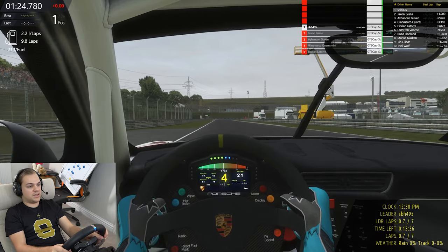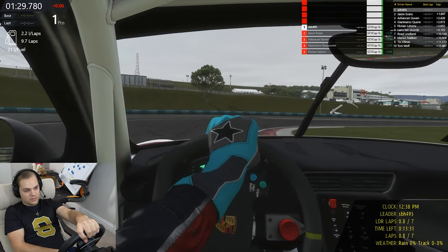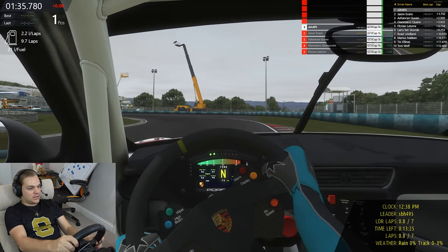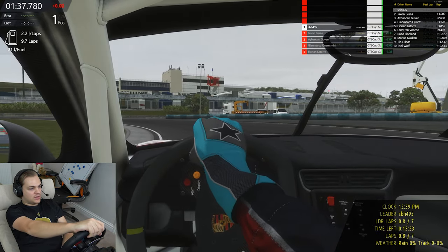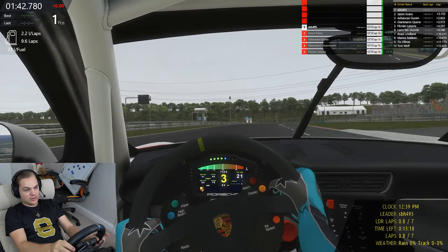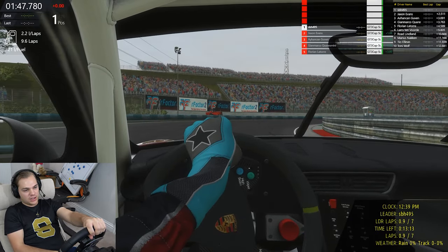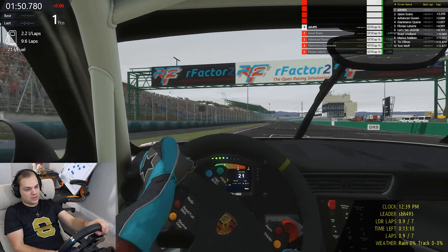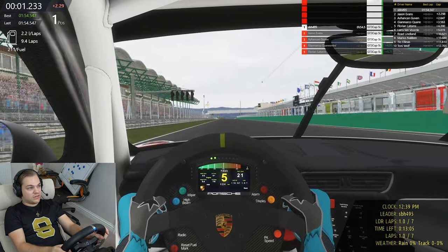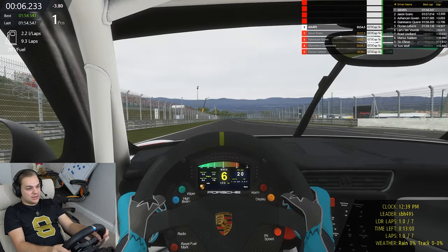All right, we've had a pretty successful lap - got a little bit of a gap. Keep the head down, no mistakes. All the mods you see in this video you can find in the description below if you have rFactor 2 and want to check them out. I do love this track mod - this rendition of the Hungaroring is really neat. It's got two working DRS zones, the same two DRS zones you see in real life. The first lap is in the books - two and a half second lead, that is good.